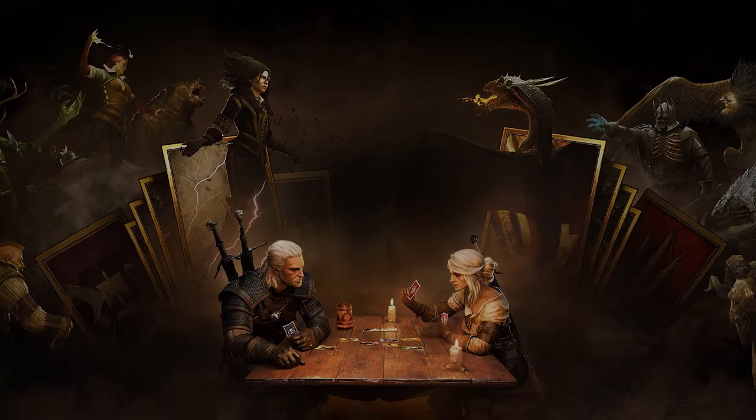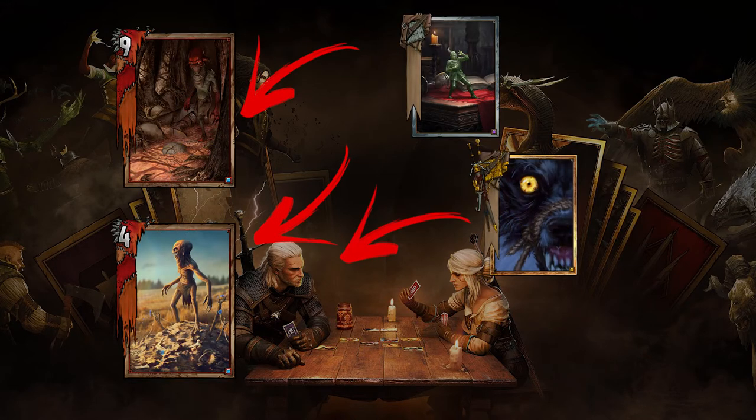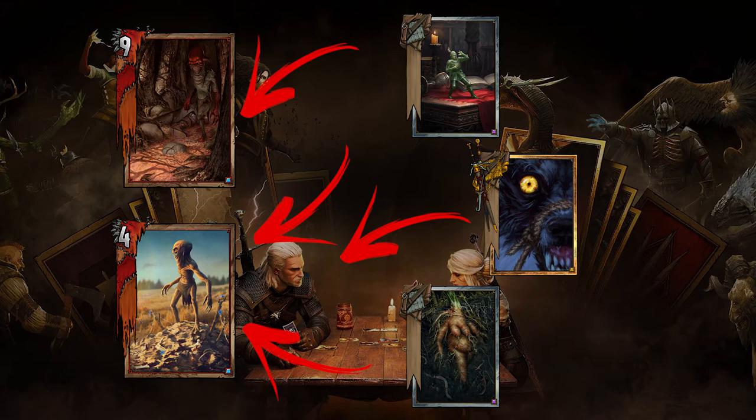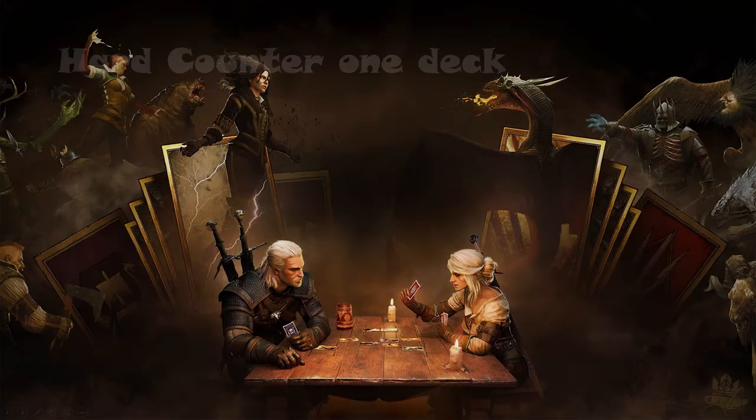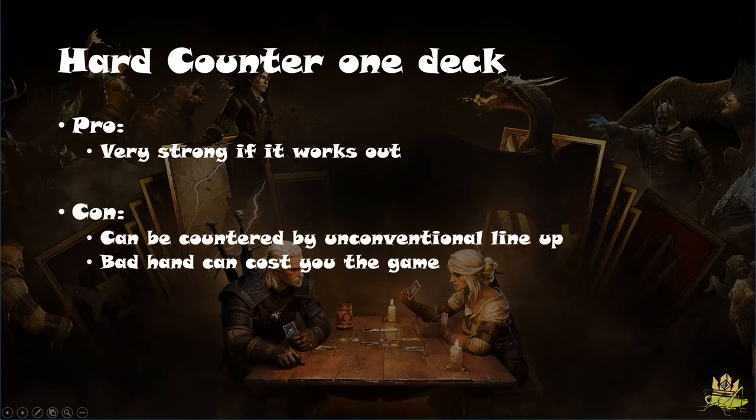For example, if your enemy brings Consume, you can adapt your decks so all of them are very favorable against Consume, which will make it very hard for your enemy to win with that deck. This is a very strong strategy if it works out, but it can be risky if your opponent runs an unconventional line-up or he is able to sneak in a win because you have a bad hand.